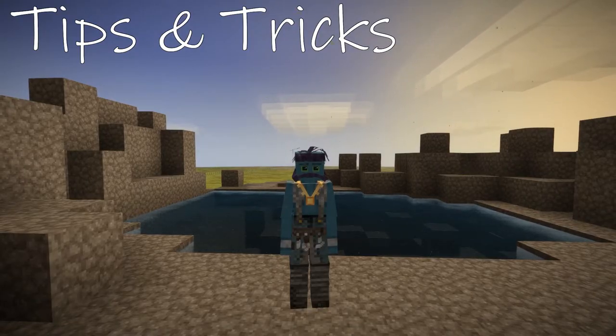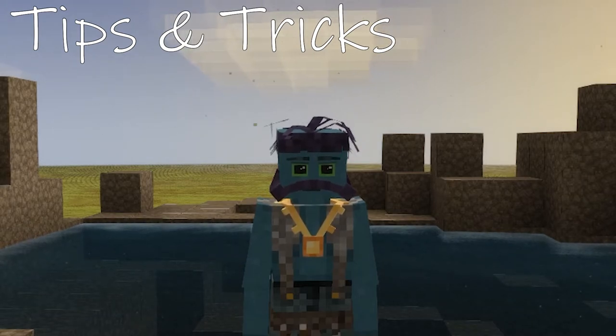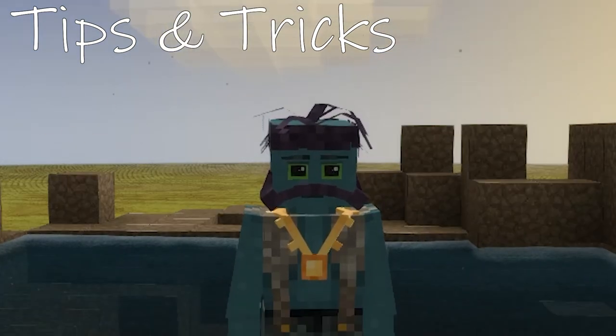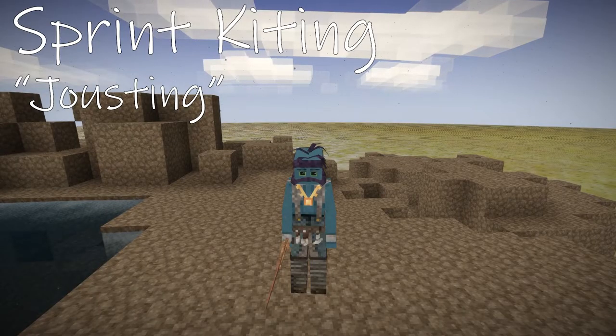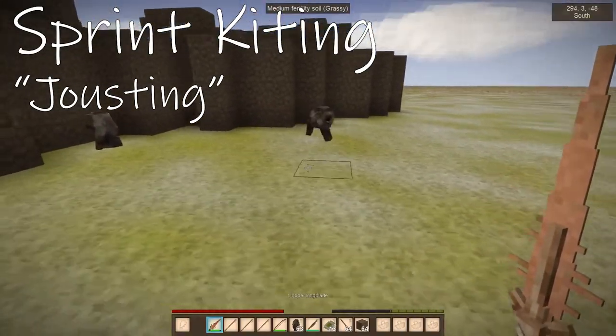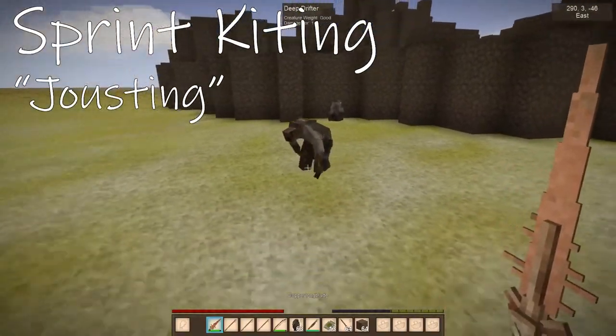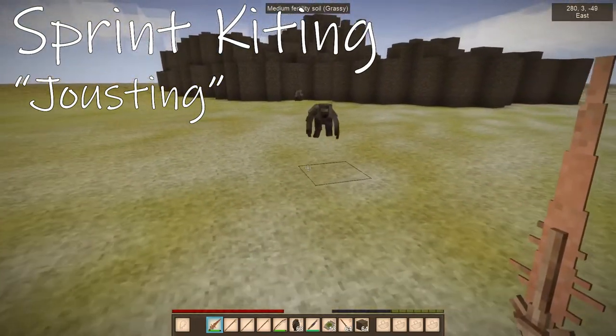Now that we know what weapons we have at our disposal, let's figure out how to use them effectively and how to stay alive. Time for some tips and tricks. First up, we have Sprint Kiting, also called Jousting. The trick is you hit the enemy once and then run away — repeat this until you achieve victory. This technique is best used against Drifters.